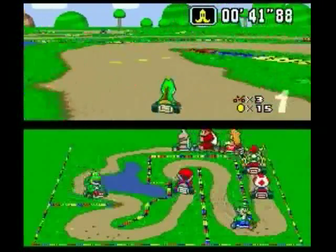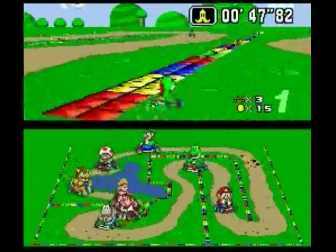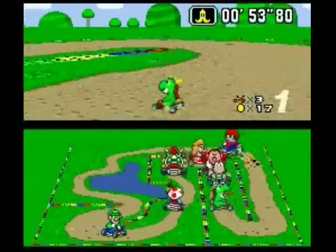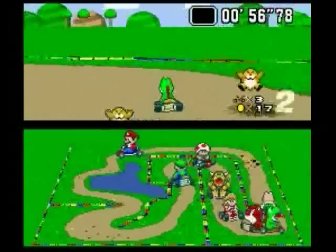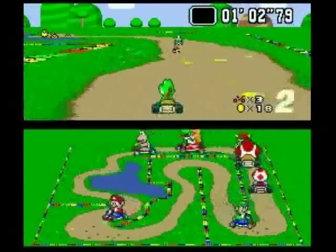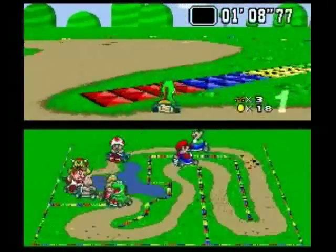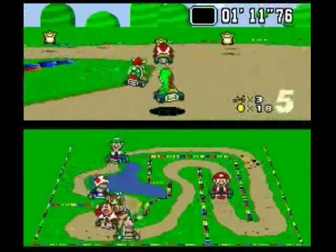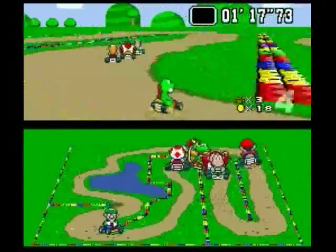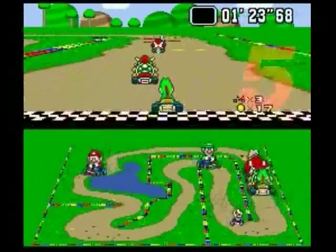This Donut Plains course is a bit of a tricky one though — the curves are rather tight. And that was a very bad mistake. Don't hit the walls like I did right there. I consider hitting the walls pretty much as dangerous a hazard as falling into a pit or hitting a banana peel. As you can see, I lost about three or four seconds there — it can be a very bad mistake. That's one of the obstacles that Donut Plains throws at you. In addition, there's the grass...